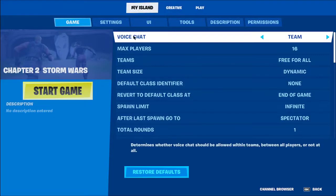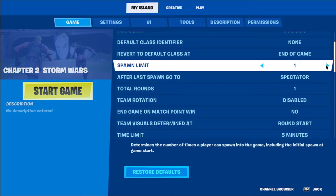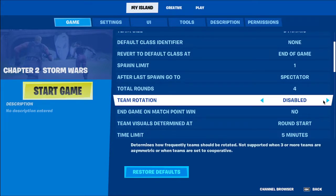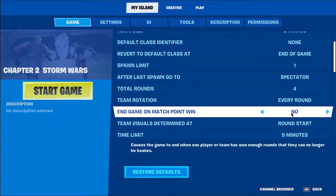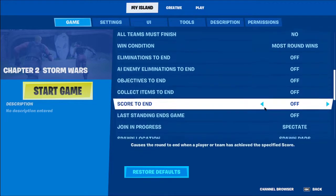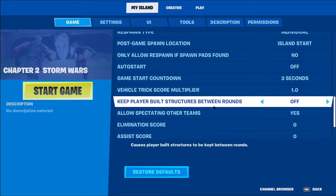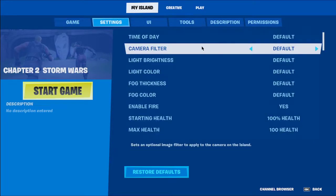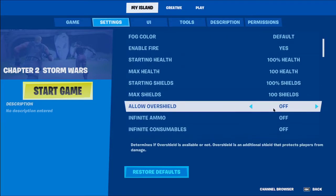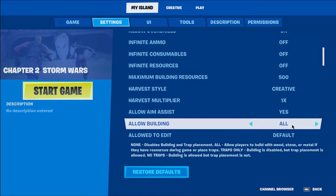Now go to Island Settings. For spawn limit, set it to 1. Set rounds to however many you want. For team rotation, if you're doing the first method you want 'Every Round.' Set the spawn time limit — I usually do 15 minutes. For win condition, turn on 'Last Player Standing.' 'Join in Progress' and 'Spawn Next Round' settings are here too. If you want to make it night, change it here.